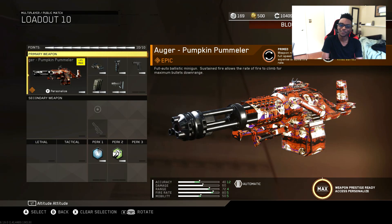Yo, what is going on YouTube? It's been your boy Ears. For today, we have an epic Augur Pumpkin Pummeler gameplay showcase. This gun is brand new in Infinite Warfare — it came with the Week 3 Halloween Scream supply drops. I actually opened this up on my boy Reed's account; I'm playing on his account and I got these two gameplays. This gun is absolutely insane.